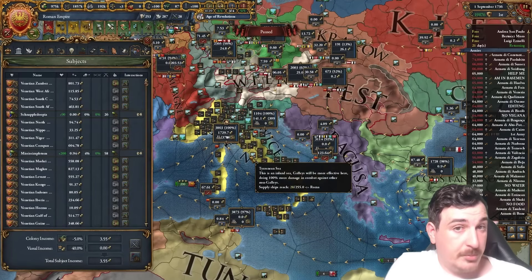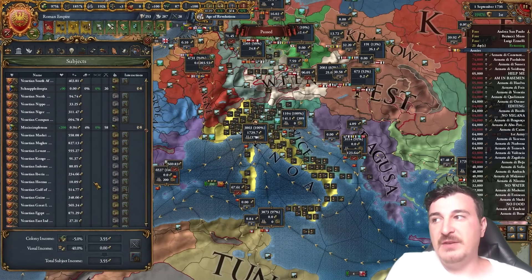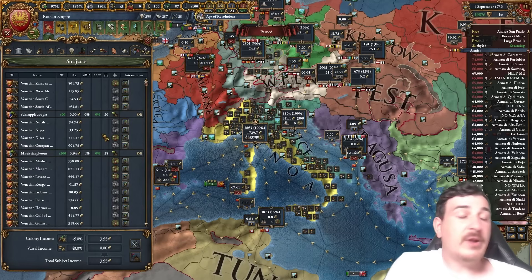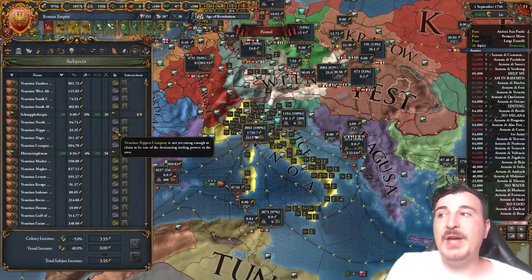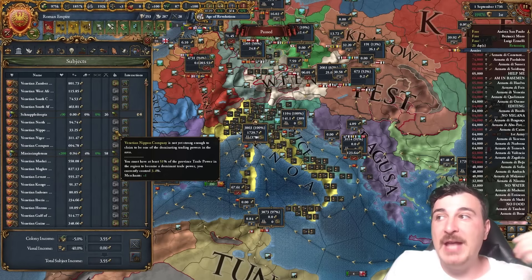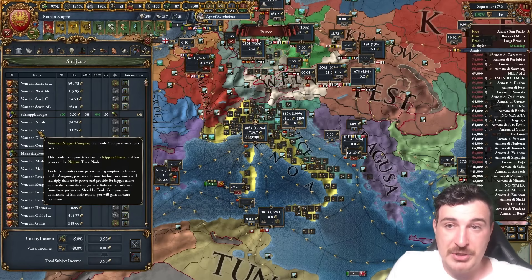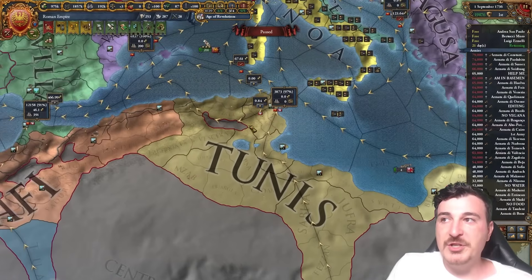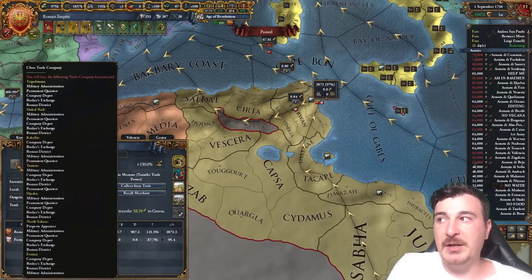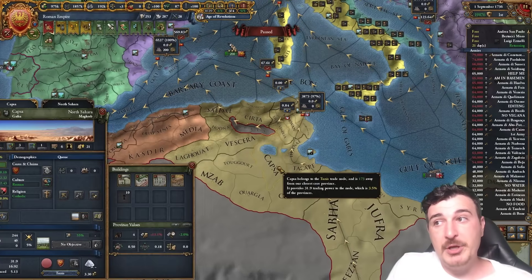Next let's talk about trade companies. We have quite a few trade companies, and some give us a merchant while some don't. Whether a trade company grants a merchant depends on whether you have at least 51% of the trade power in that particular node. For example, we've made all the Tunisian provinces part of the Tunisian trade node by clicking the button. You can add all provinces within a node to your trade company at once, or do it individually per province.